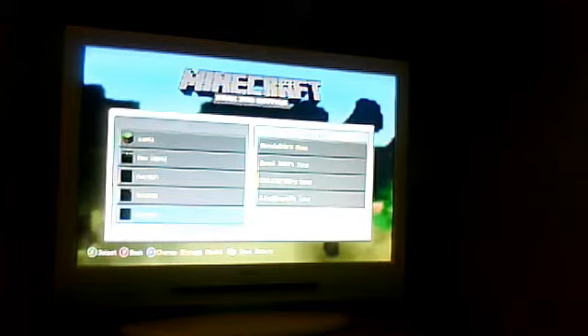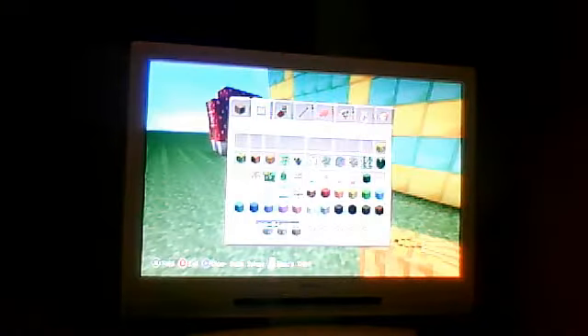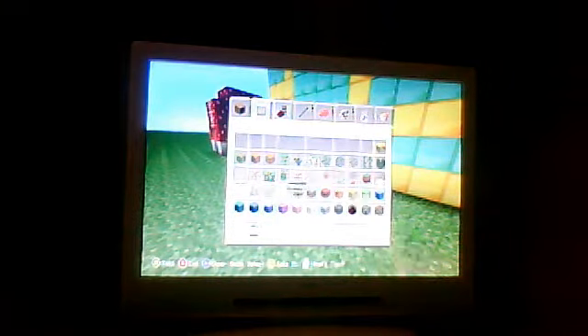I'm going to go and grab this — we can just, I'll show you how to build a new house down there. Let me just rotate the view. It's going to be like, all you need is two things: a door — one iron door — and a pressure plate. That's all you need.